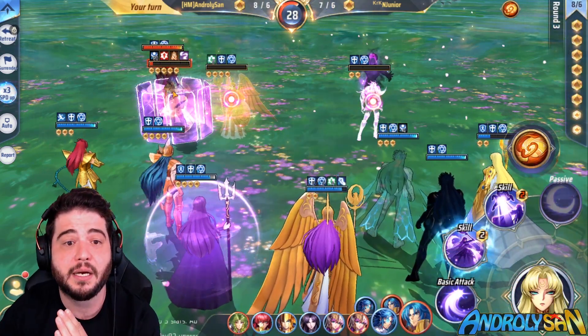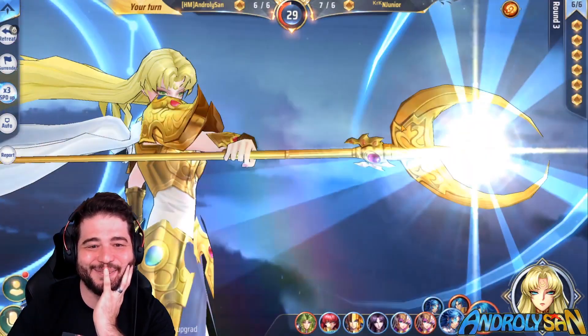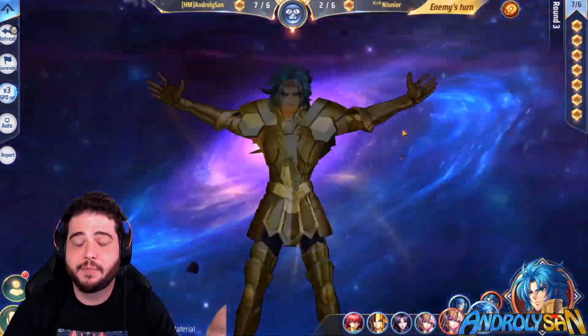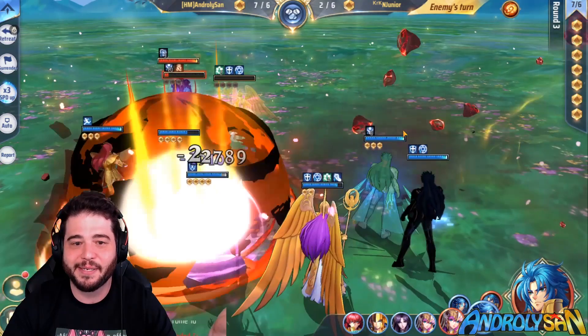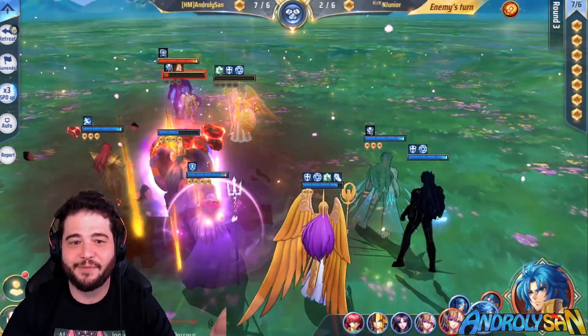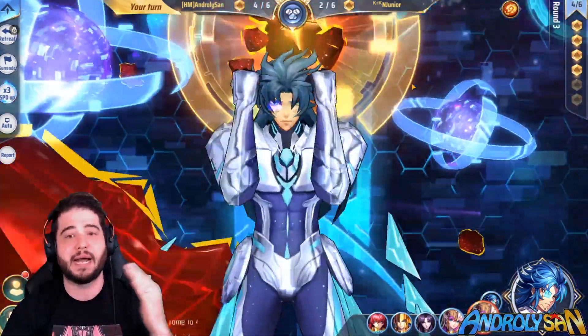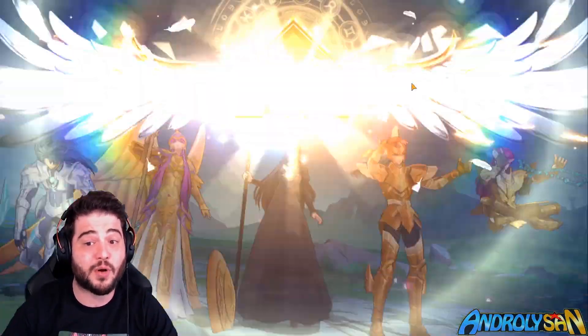I can't target him, but I can reset Shion — we get rid of him, and my team is whole. They've been pretty much unable to attack my team this whole time. The shadow can't fall asleep, so I finish it here — you can't hide any more, Cannon, just die. This combo is insane, and it works in PvP as well if there's no control.